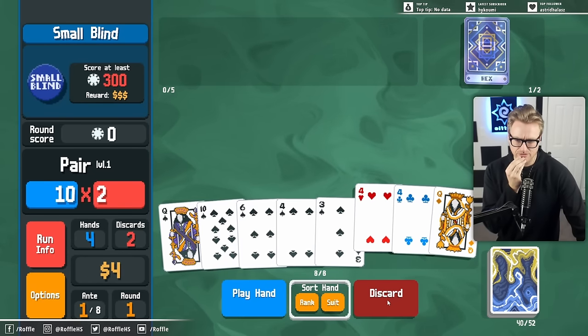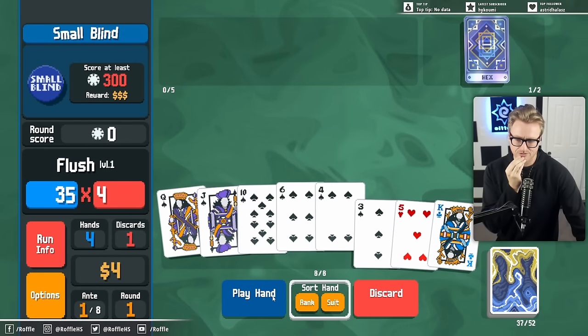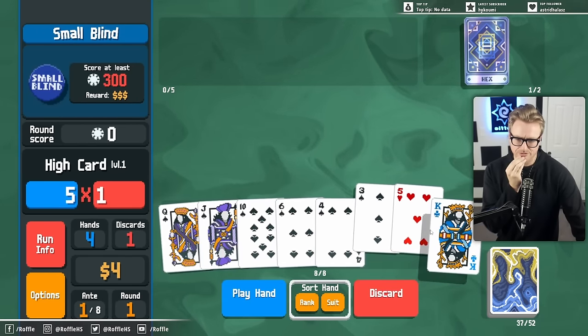That's a full house but it's not a good enough full house, I don't think. Whereas this is just good enough as a flush. I guess we have one more discard so we might as well use it.